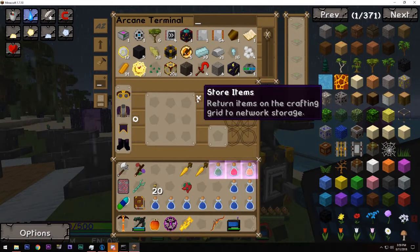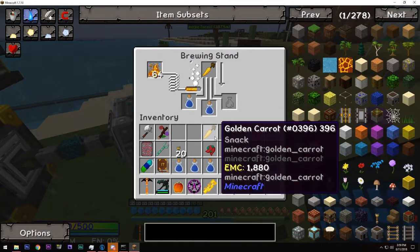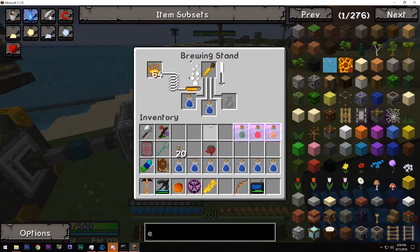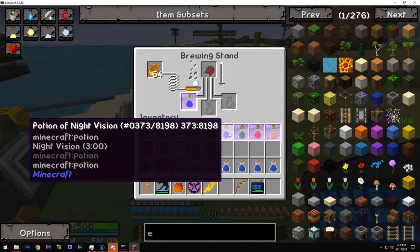I need to make two night vision potions — I only needed one golden carrot to do that. I have to make two: one for the chest and then one to make an invisibility potion. I'm going to need a potion of harming too, I guess. I'll add a fermented spider eye to invert night vision to invisibility. Potion of harming — I've already got a potion of healing.